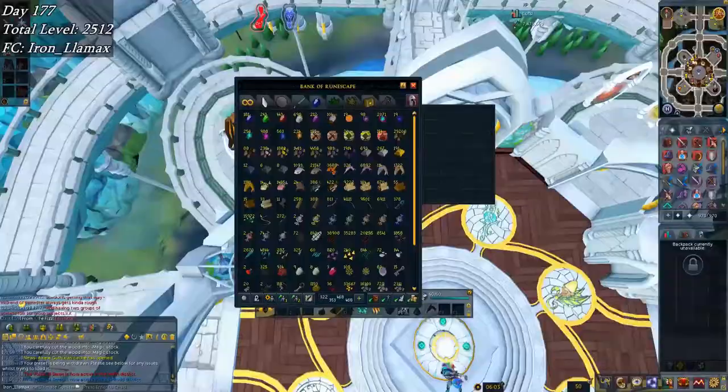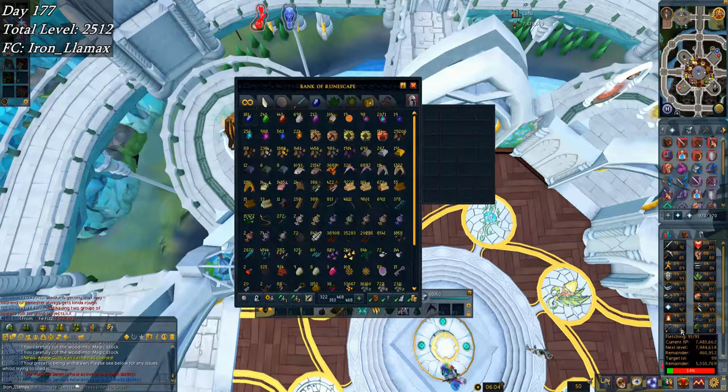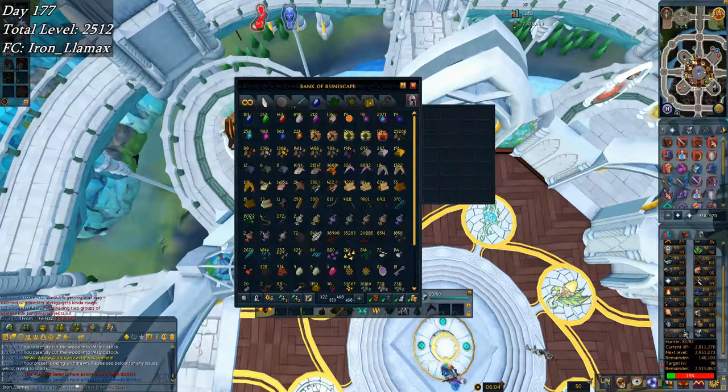Very easy. Making one last clip for tonight showing that I burned through some more maple logs and I'm at 411 maple short bows unstrung. Now have some magic stocks and I realize they're actually better XP than making the unstrung shield bows, so may as well. Didn't pick up a level there.